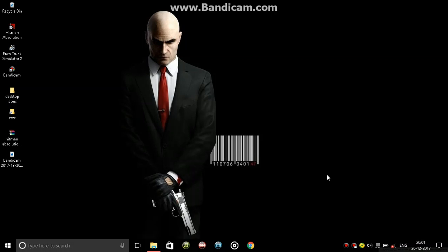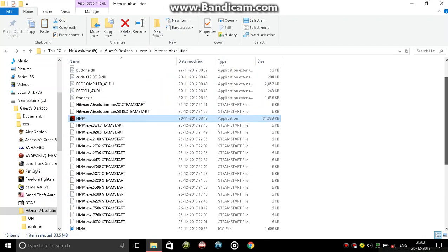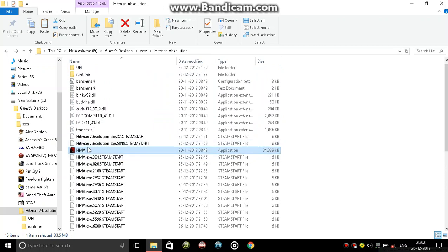Hi guys, welcome back to my channel. Today I am going to show you a Hitman Absolution game not launching fix. Sometimes when you try to open the game — this HMA file — you click it and nothing happens. No matter what you do, you uninstall and reinstall the game again.